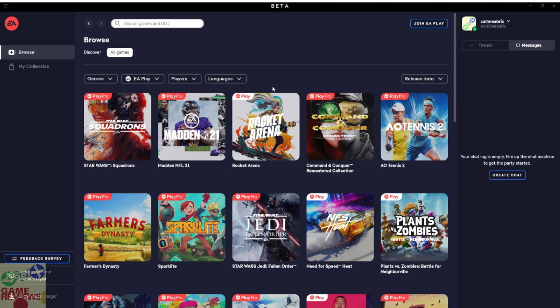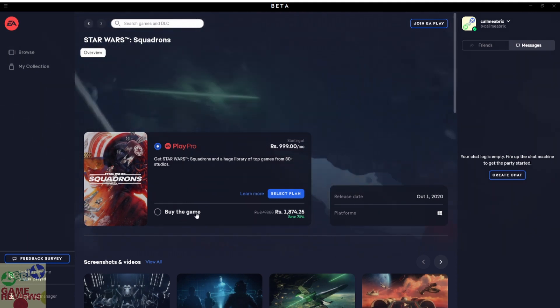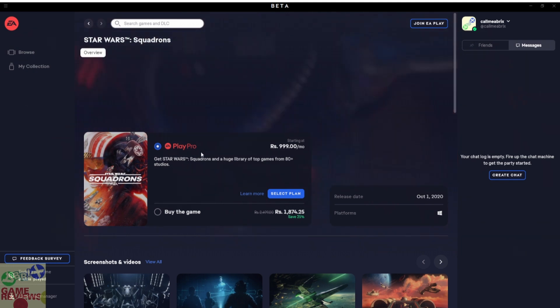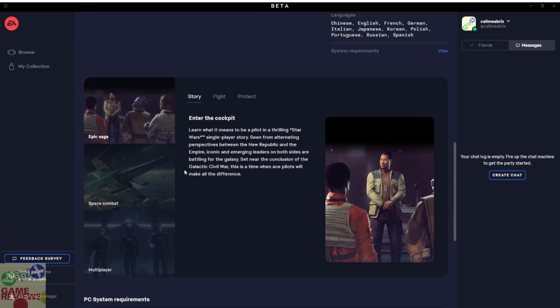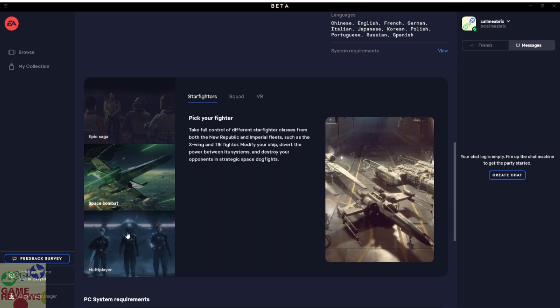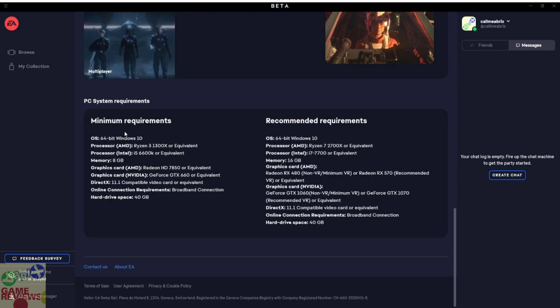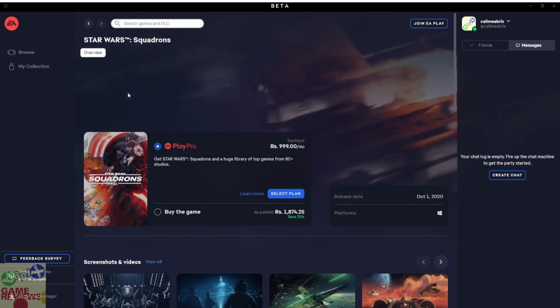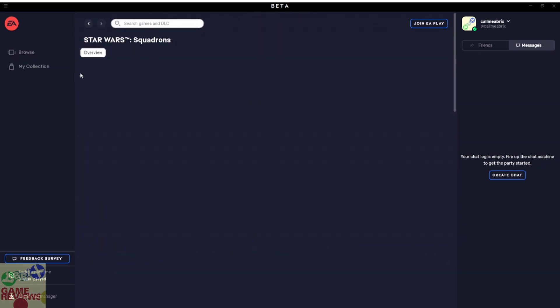The store has been integrated into the launcher and it has got a new interface. As you can see, you can sort by release date and see everything here. If I click on Star Wars Squadrons, you can purchase the game — it's currently on sale — you can buy an EA Play Pro subscription to get access to it as well. They have cleaned up the UI a lot — it looks good and clean.